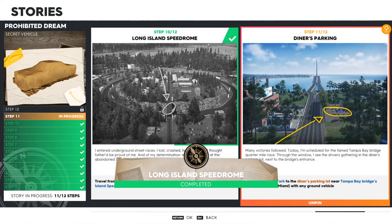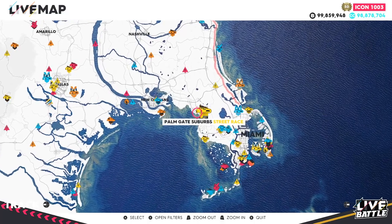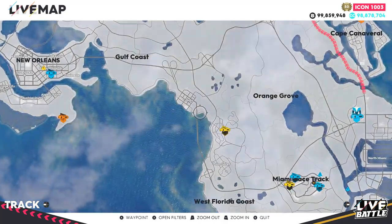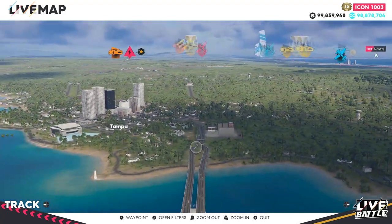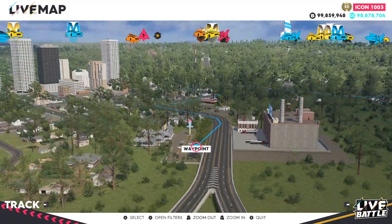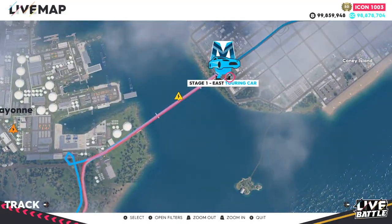Step eleven — Diner's Parking. Travel from New York to the diner's parking lot near the Tampa Bay Bridge entrance, which is west of Miami. Zoom into that area and there's a bridge over the water. Go to the north side of the bridge at this little diner — that's where you set your waypoint. You can also get a head start by teleporting to USB Tour Stage One, which puts you even closer.